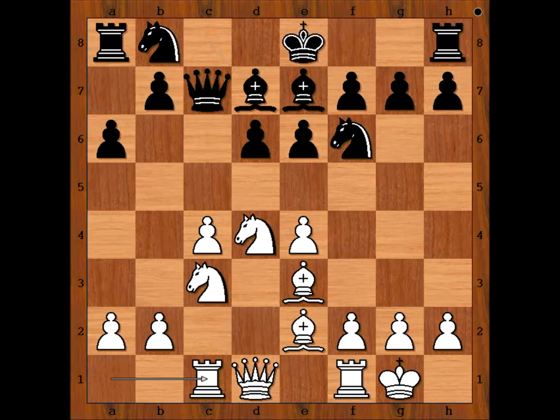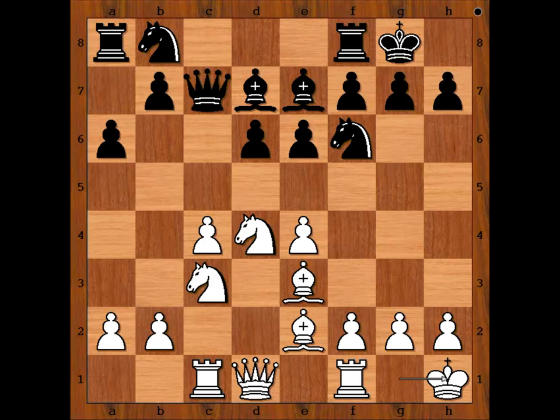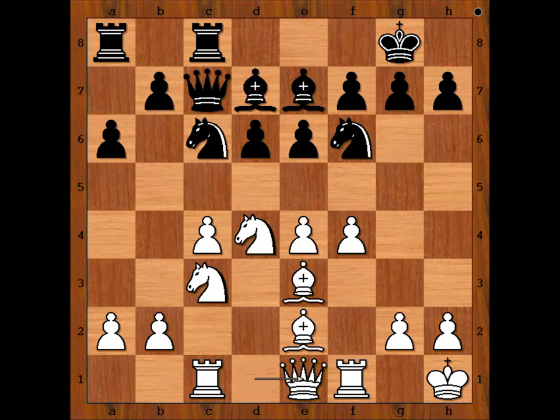Be7, Be3, Bd7, Rc1, and Taras castled kingside too. King to h1, intending f4. Rook to c8, f4, Nc6, Qe1 — the white queen is heading for g3.